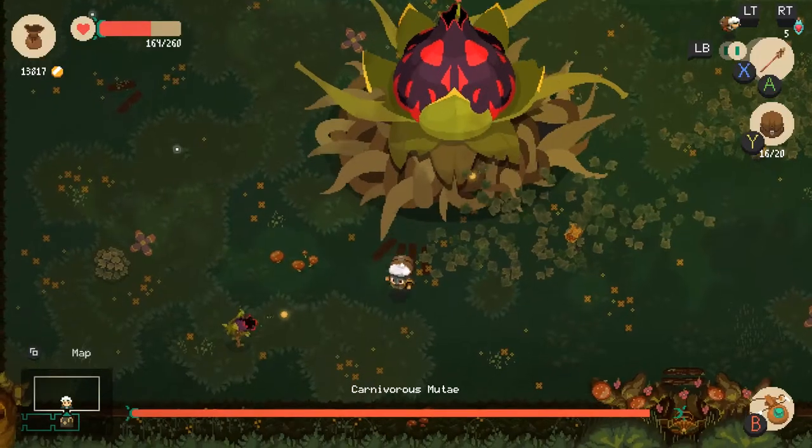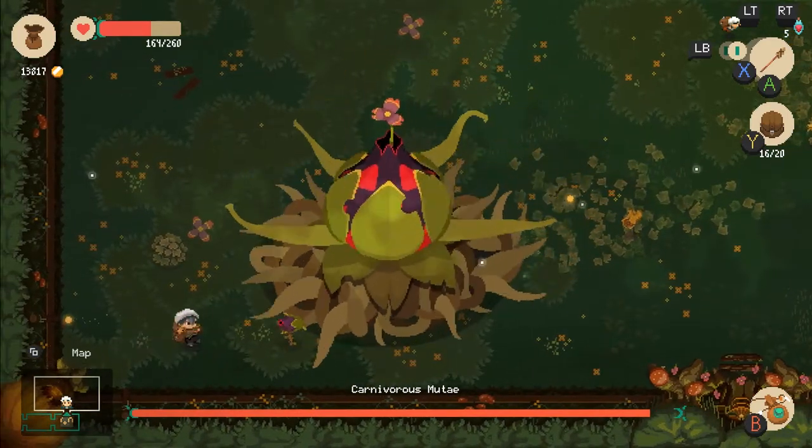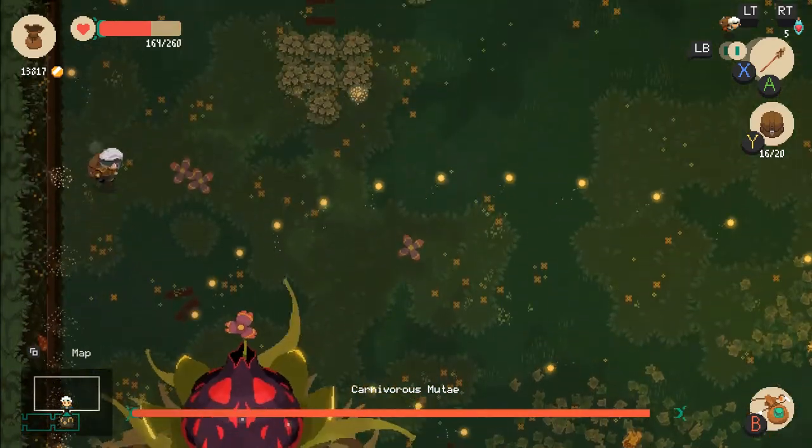The forest guardian is way harder than the golem king, and without spoiling everything about the fight, go ahead and clear these small little plants that shoot balls at you. They are tricky when combined with certain attacks of the boss.